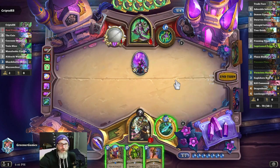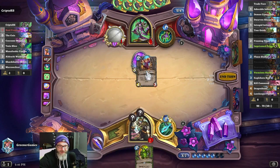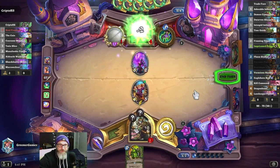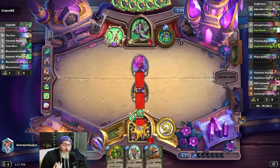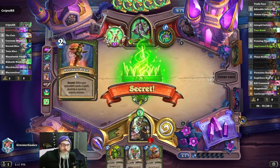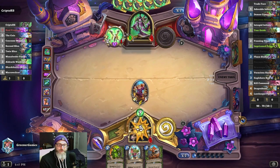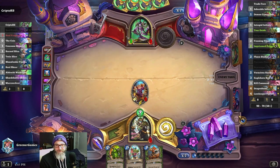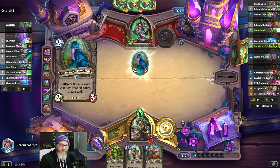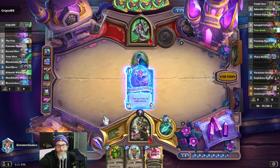Oh my God, isn't that so fun? When you're like, I won this game — and then nope, no I didn't. We use this, we use this, and we use this. We can still win this. I just need him not to heal 500 million more points. Or maybe he just has lethal — whatever. When you don't get your Lorekeeper Polkelt pull, especially into your hardest matchups, you can really feel it. Nothing but a bunch of big bats.